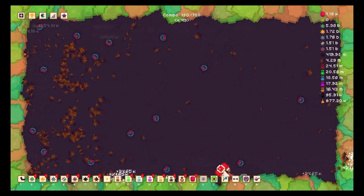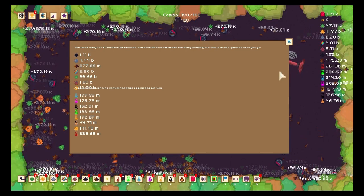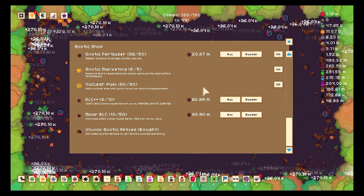In a moment a decision will be taken. Here are the BLCs — I've got 48,000. So I go AFK, come back to 7.7 million exotic leaves, and you see all these question marks. We're going to enter automation in this episode, so things are going to get much easier to manage and much faster.